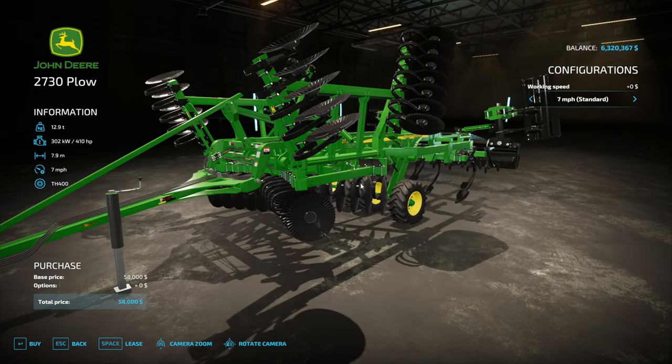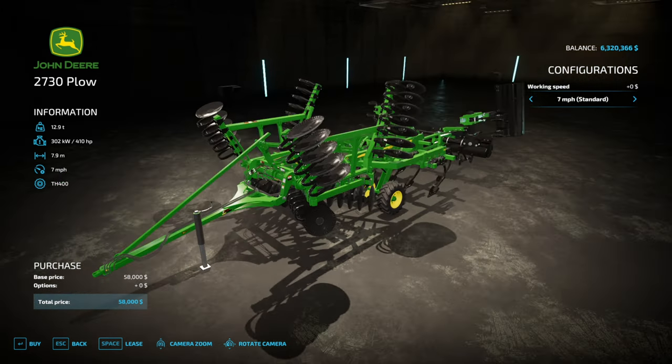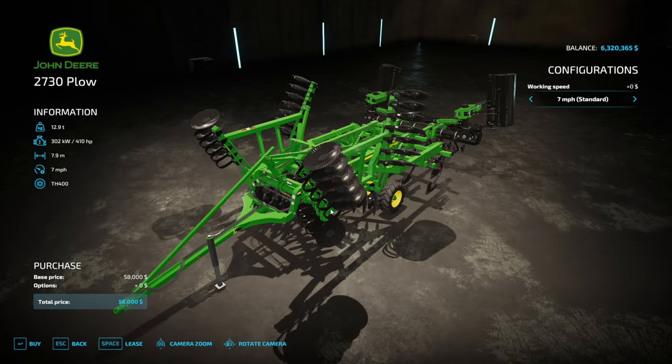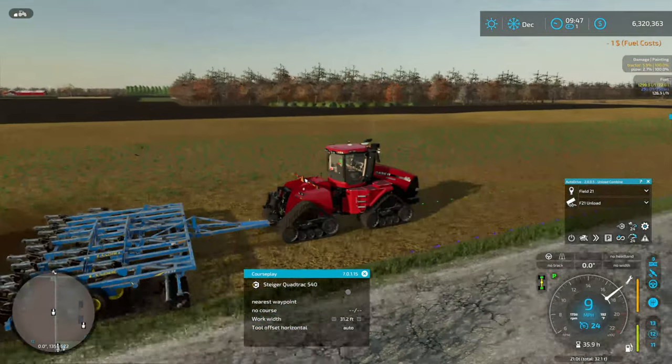We do have this — this is more of a ripper. Not really a chisel plow per se. As I understand, these are kind of designed to be able to do tillage in one pass. I'm not sure how well that actually works in theory, but this is a combination disc — different than what we have with our chisel plow. Speaking of chisel plows, I should probably go check and see what we're at here. Yeah, we're almost to the end.